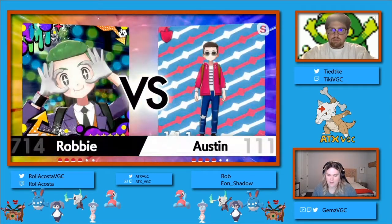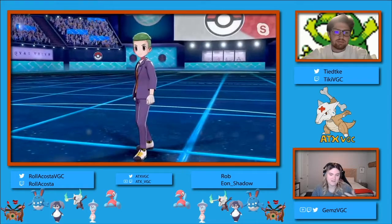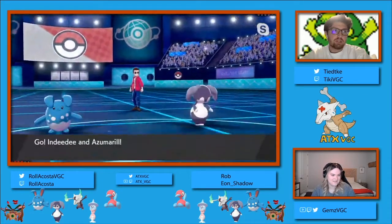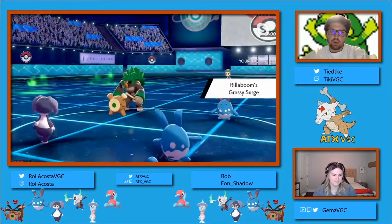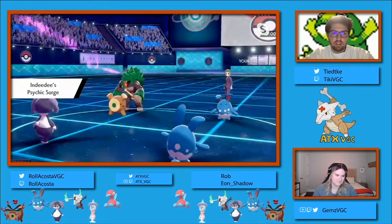We were joking before how Rollercoaster has kind of become this king of the mirror match, because last week him and Trey brought the exact same six - but there it was different items, different spreads, different sets. In this case it is a literal mirror match. So whoever can succeed in finding the different ways to play the team is going to be the one that will succeed in this matchup.